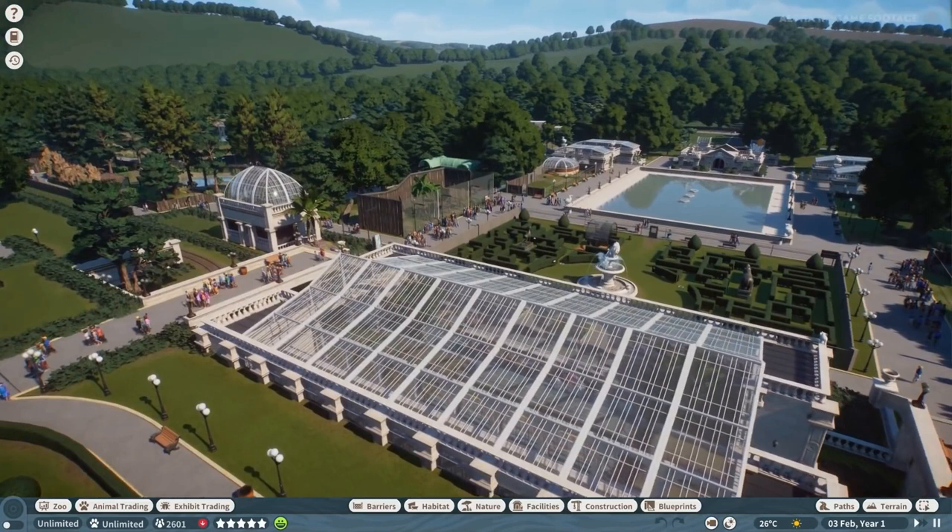Blueprints, path and terrain, and the multi-select tool are all pretty much in the same place. Everything else is similar to Planet Coaster with a few little differences, like being able to change the weather — but we'll delve into that later.